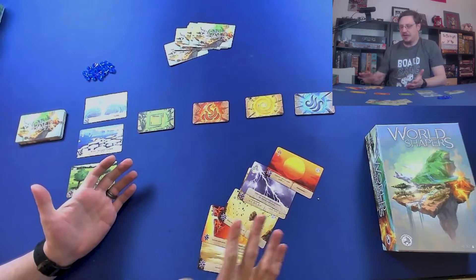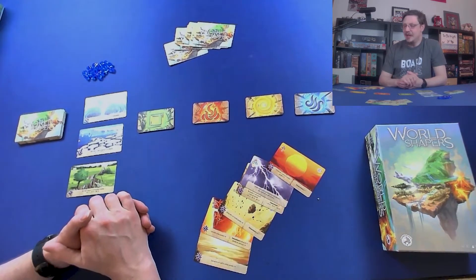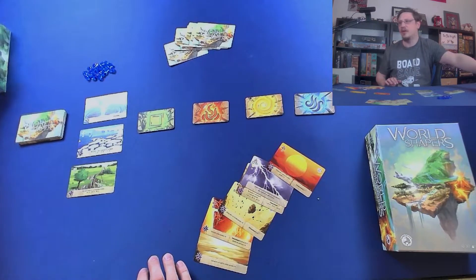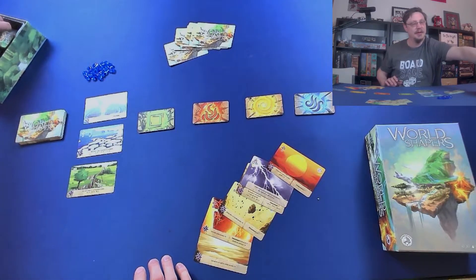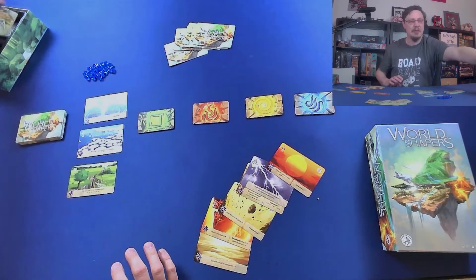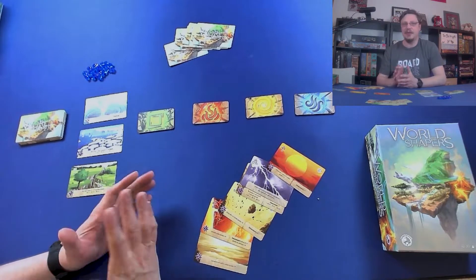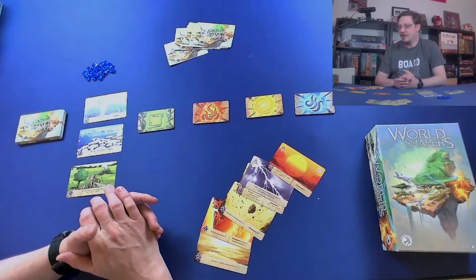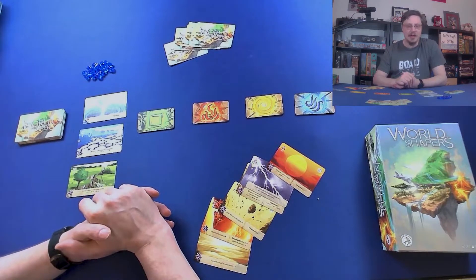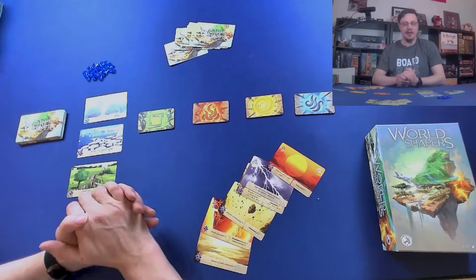I've already started to deal out the cards. I've removed cards that aren't involved in the two-player game. I've got a couple little pips in the corner that are kind of hard to see. I wish those pips were a little bigger, or maybe a number, or just something to make it a little easier to figure out what to take out. That's one of the strikes against it before I forget later when I do my final review.